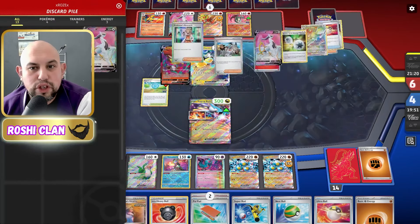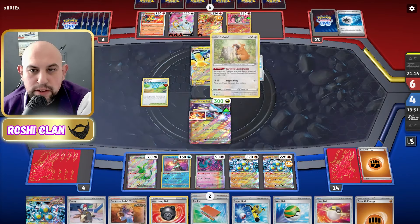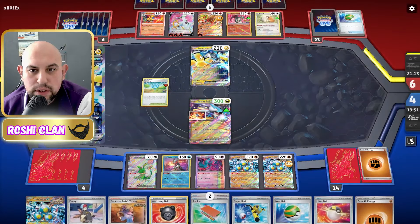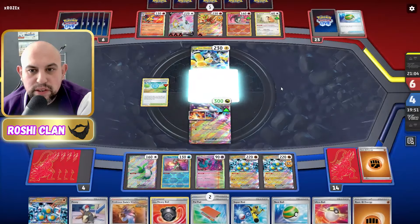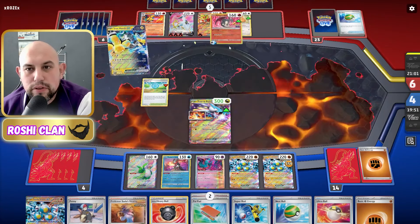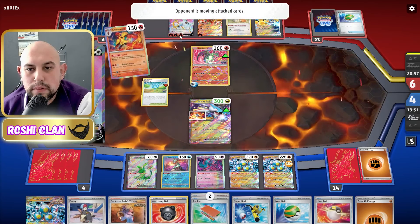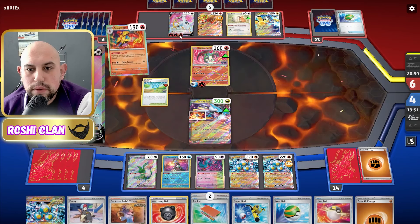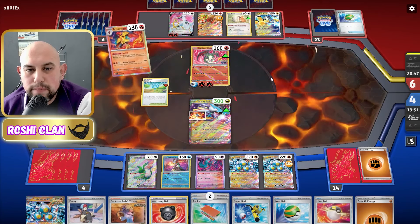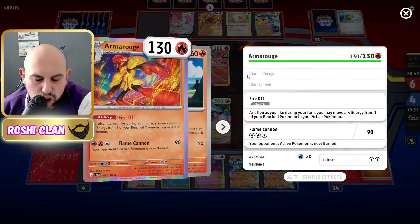There's a Nest Ball — that got rid of Jets which is probably annoying for them. They must really need a Lightning energy so they can use Ampere Very Much — it'll only do 120 though. But it'll put them in line for Blaze Blitz which is 260, which is a ridiculous amount. There's a Charizard — that'll work. This is why Armor Rogue's Fire Off is so good.